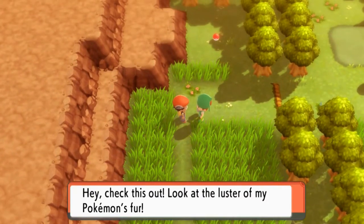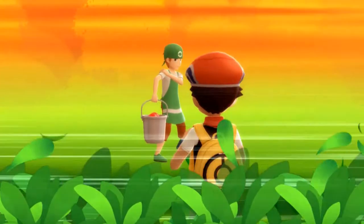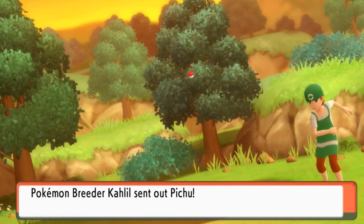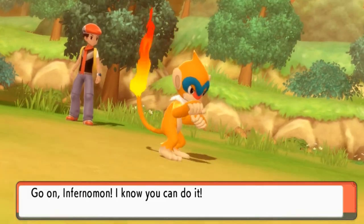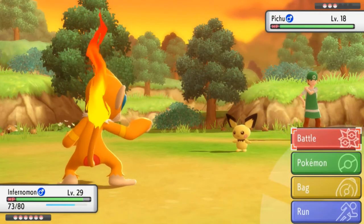Check this out — look at the luster of all my Pokemon's fur. Okay, so here we go. Khalil wants a battle — he's not Khalil Mack, but he's Khalil. Let's get it, let's work for it right here. My Pokemon are admiring the surrounding views. Let's go straight for a Flame Whirl.